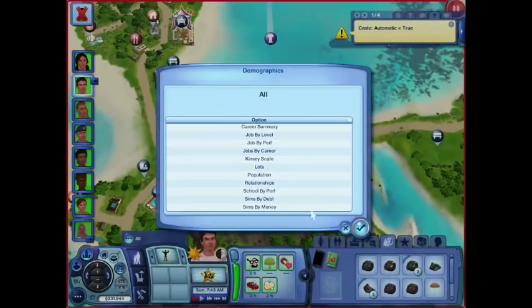These are your demographic options: career summary, how high they are in their job; jobs by career; Kinsey scale which I think is sexual orientation — even that you can look at; lots; population; relationships — we just looked at that. If there's a specific sim you want to keep an eye on, there's probably a way to do it. Sims by debt, what they owe, or sims by money.